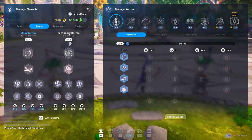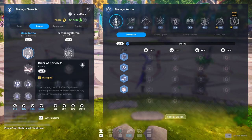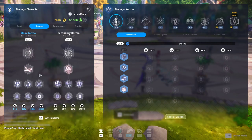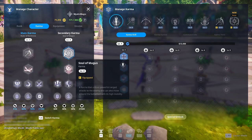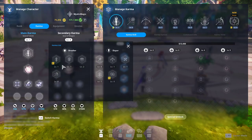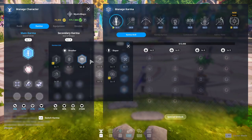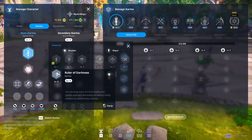Clicking on Karma brings up the Karma screen and the Manage Karma screen on the right. On the left is where you actually switch your Karmas and choose your loadout. Right now I have Ruler of Darkness and the new Karma, Soul of Magus. I can switch them out — clicking on the icon brings up a little menu where I can choose what Karma I want. I'll switch it back to Scythe, or Ruler of Darkness.